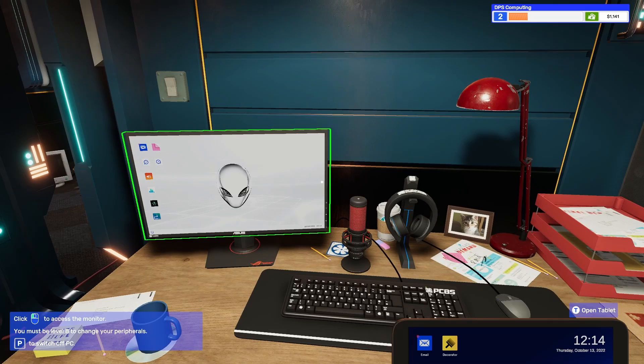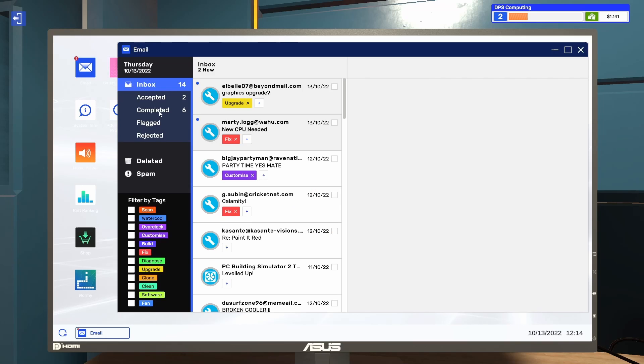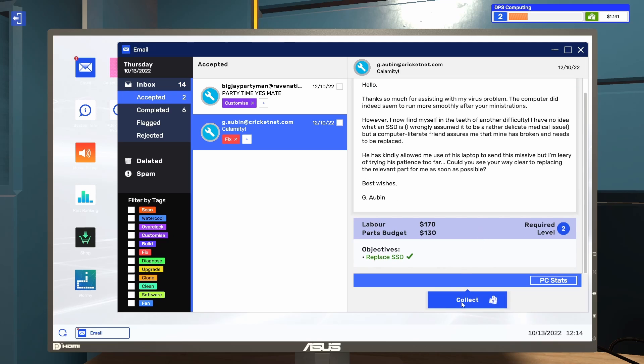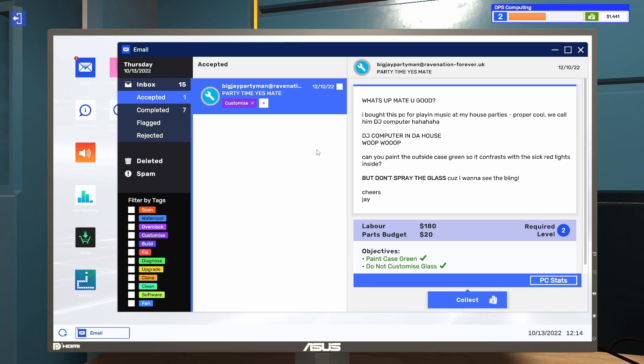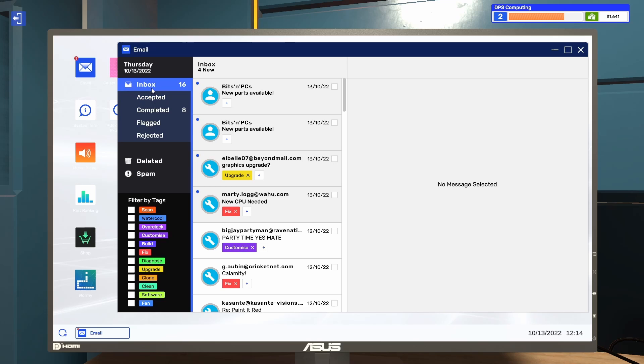Let's pop that back in the delivery area and then we can collect our money. Let's have a look at what the new day has brought us. Emails - accepted. So we've fixed that for GeoBin. Let's collect the money - $210 profit from that, very nice. Party time! Collect that - $200. Fantastic.